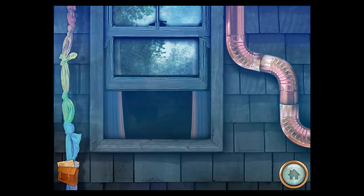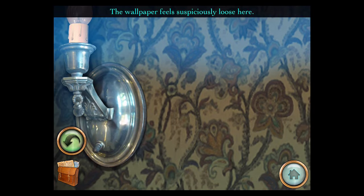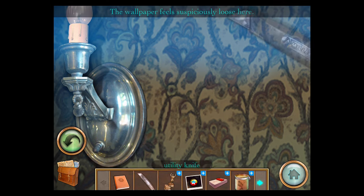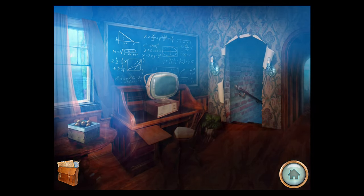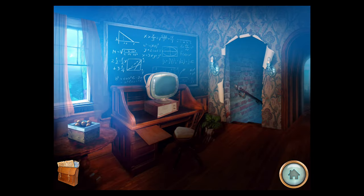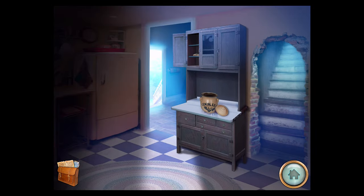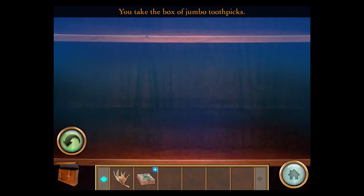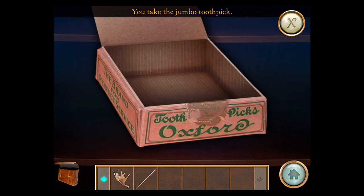Climb up here and go to the study. It was between these two lights — it says the wallpaper feels suspiciously loose here, so use the knife to cut through the wallpaper. And now we have a doorway. Let's go down. It leads back to the kitchen, and this cabinet opens. Take the toothpicks, examine the box, just tap it to open it, and take the toothpick — it's a jumbo toothpick.